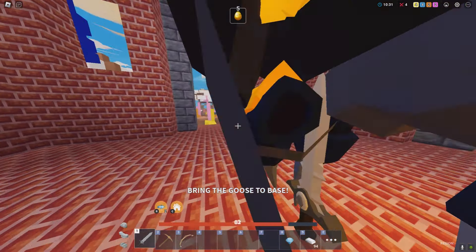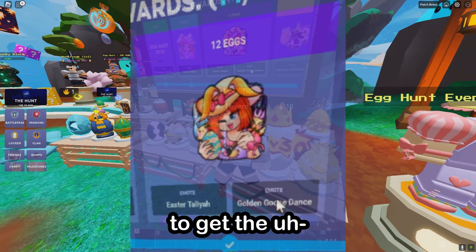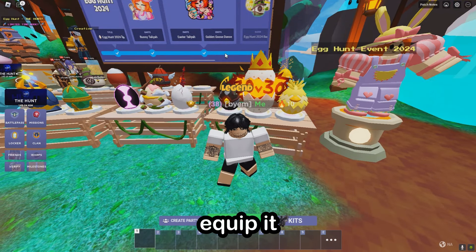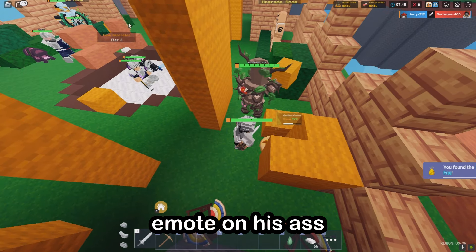You need to get the goose, and you also need 12 eggs to get the golden goose stands. Once you get the golden goose stands, equip it, and then get the golden goose, bring him to your base, and then emote on him.